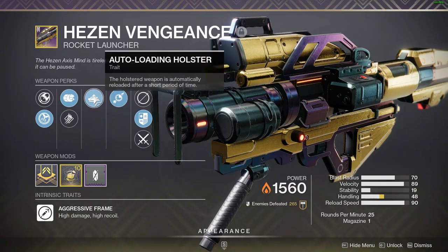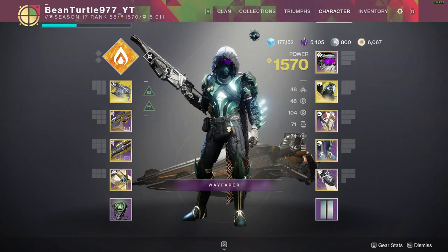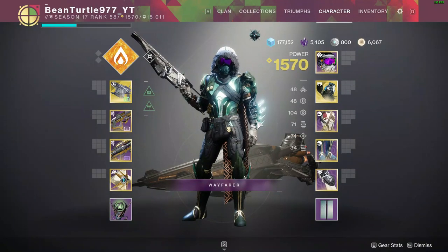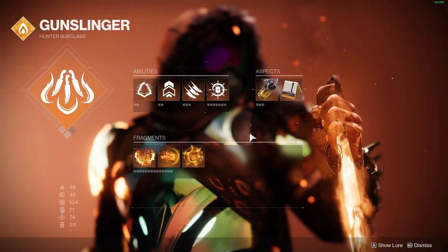For burst damage against the boss and some champions, I'm using the Hezen Vengeance. The abilities are where the fun's at for this lost sector, as I am running a Hunter trip mine build.